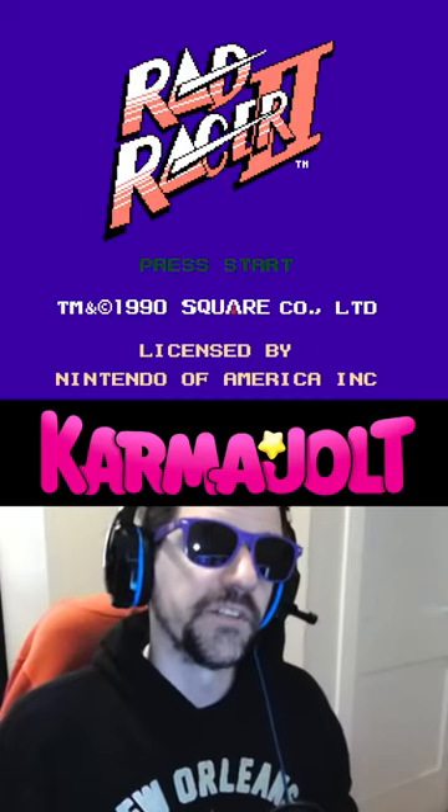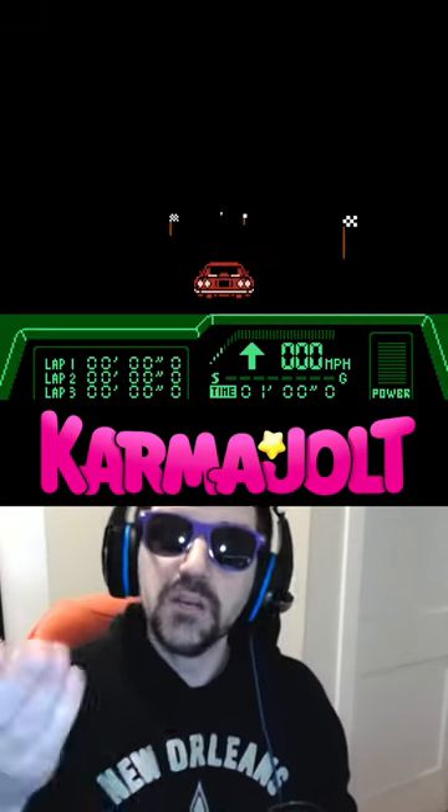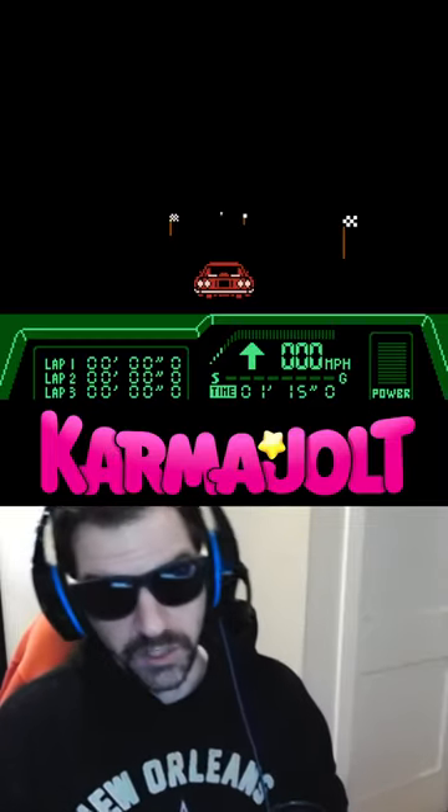For night mode, hold down and right on the title screen, then hit the B button 8 times, and then obviously choose your music, but when you begin, you won't be able to see the road or sky, which is rad, I guess? By the way, night mode and the level select can be used in conjunction with each other, which is doubly rad.